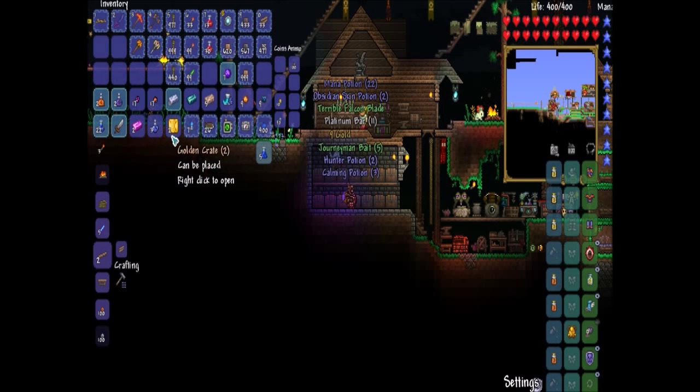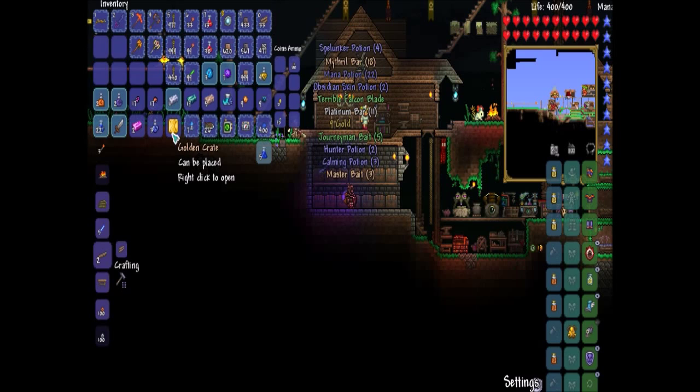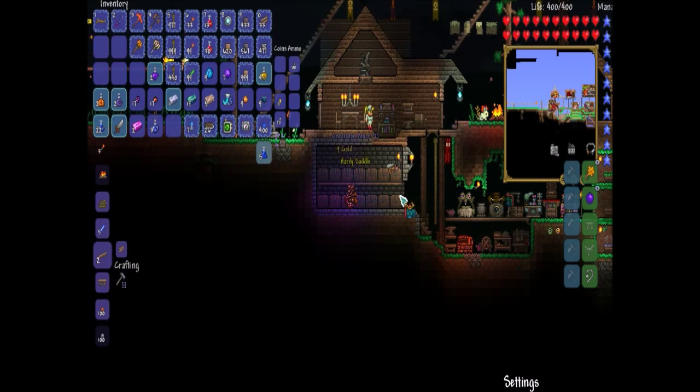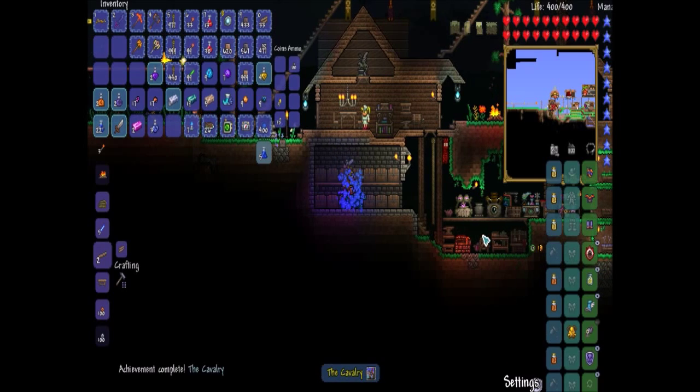Hunter potion, calming potion, some gold. We got a turtle mount! Our first mount — woohoo!